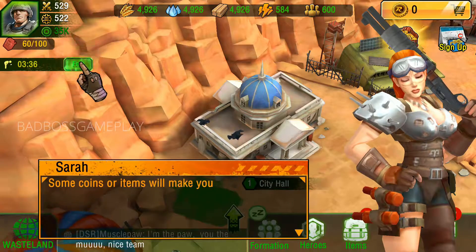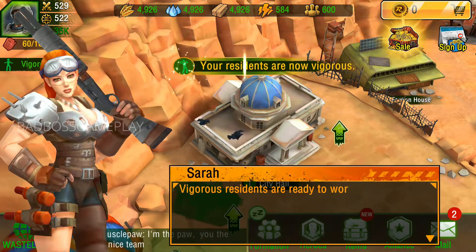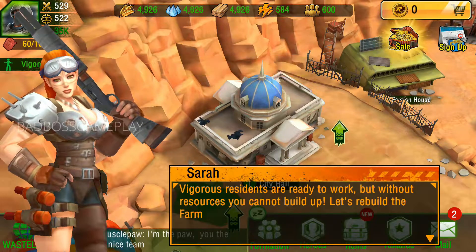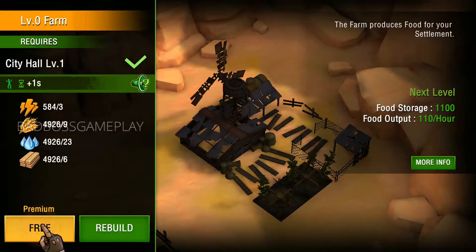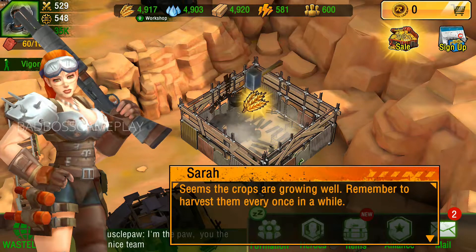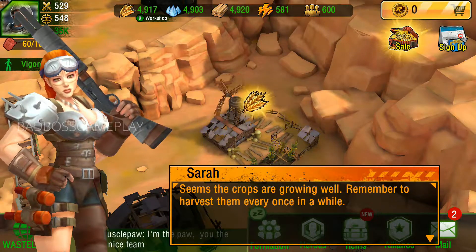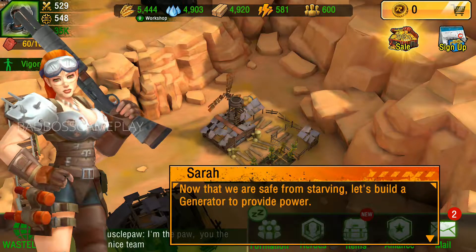Some coins or items will make your resident recover faster, but we can do that for free when they are nearby. Vigorous residents are ready to work, but without resources you cannot build up. Let's rebuild the farm to feed our residents. It seems the crops are growing well — remember to harvest them every once in a while. Now that we are safe from starving, let's build a generator to provide power.